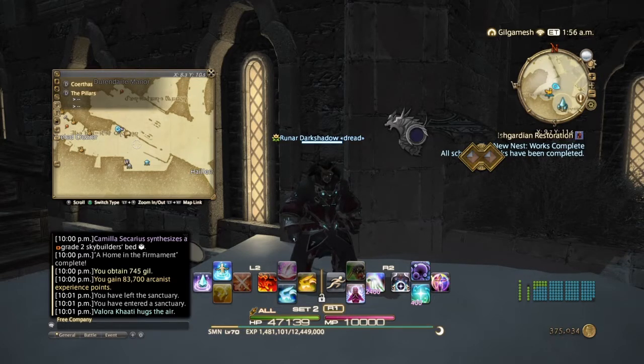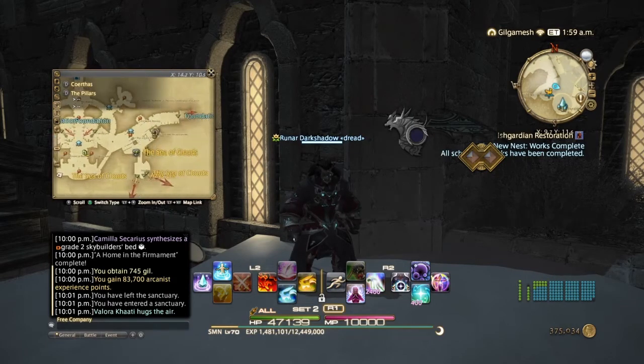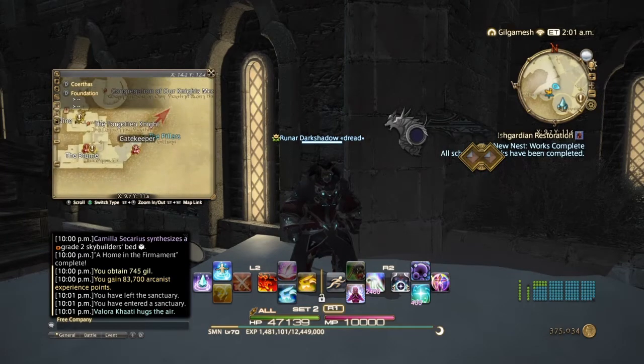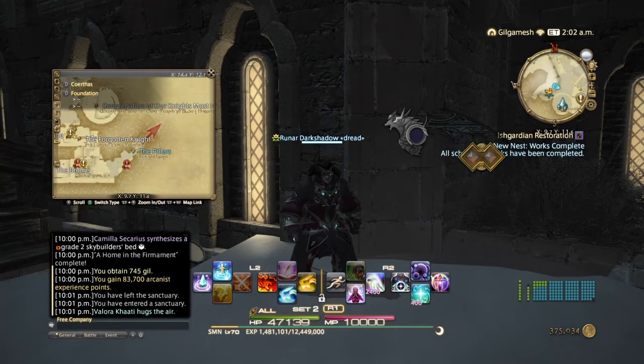After that, you talk to Fran, the NPC standing right next to him. You will give a bottle of wine, and then you need to come back to the gatekeeper, who is again right here. Then he'll let you into the firmament.